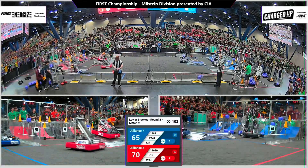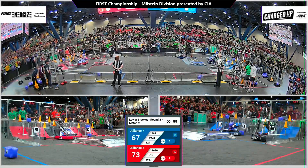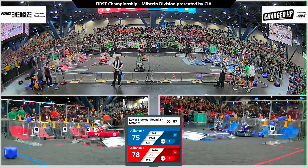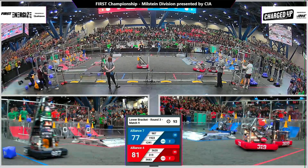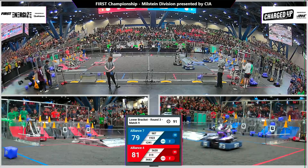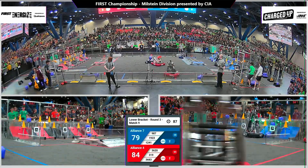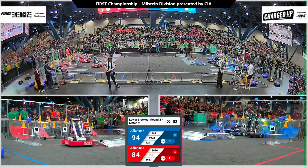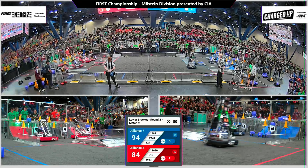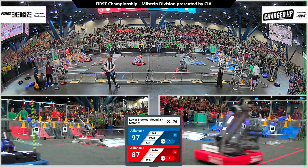Team 3683, Team Dave, placing another, getting started on that middle row as their alliance partners go for the upper row. On the blue side, Theory 6 getting ready to ramp up the cone into place. Team 987 delivering yet another one for blue, finishing off that link on the blue alliance. We are even here on the field with the link scored for blue as an advantage.